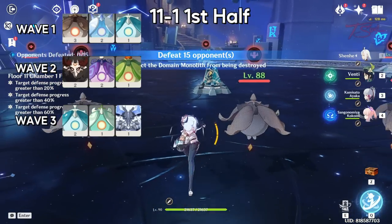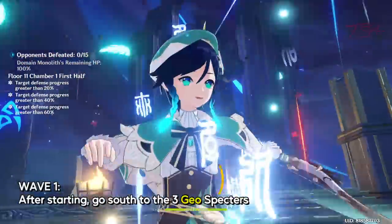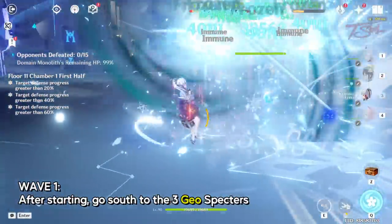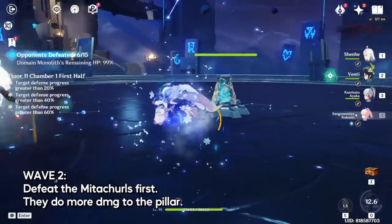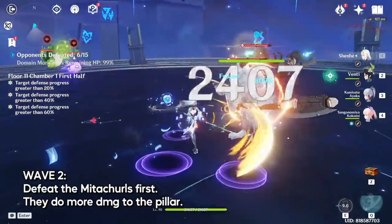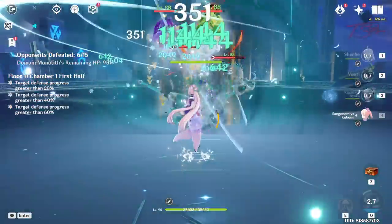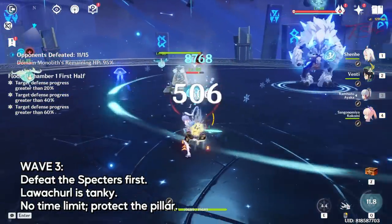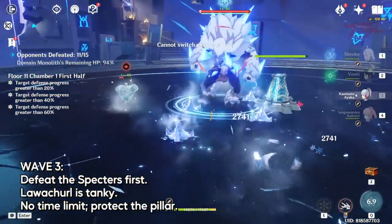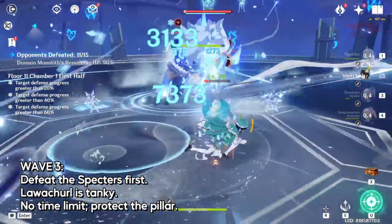11-1 first half. After starting, go back south since there are three geo specters there. Kill those first then move on to the solo ones. If you brought an anemo like recommended, you can pull the other three closer to AoE all six down. The next wave has more specters and two mitachurls. Focus on the two mitachurls first since they do more damage to the pillar, then go after the specters. The final wave has the lawachurl. The shield is weakest to pyro, but electro does okay damage too. The aura will increase your stamina usage and put cryo on you — not too deadly, but it can be annoying.